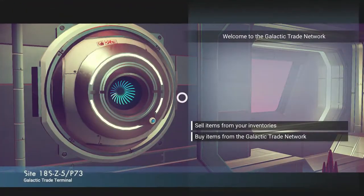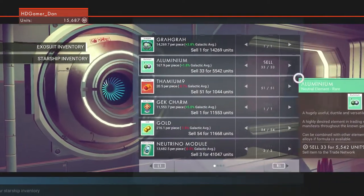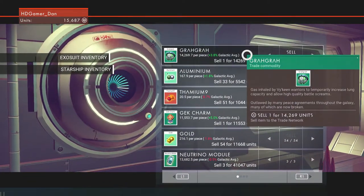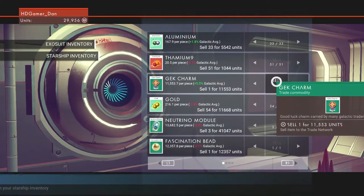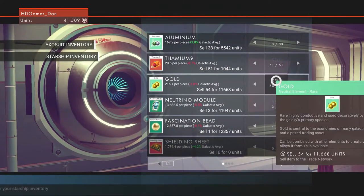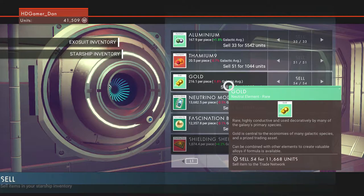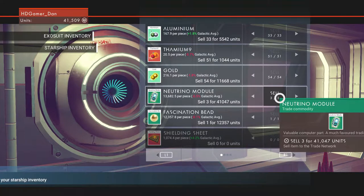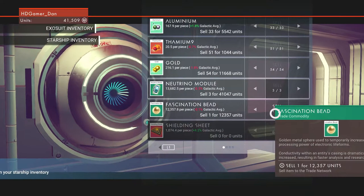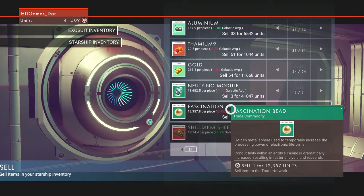Can we sell things? Yes we can — for the starship. We'll sell the Gek Charm for sure. More galactic species trading asset. We've got three of these — sell three for 41,000. What's the fascination bead? Gordomosphere — used to temporarily increase the processing power of electronic life forms. Fast analysis and research.